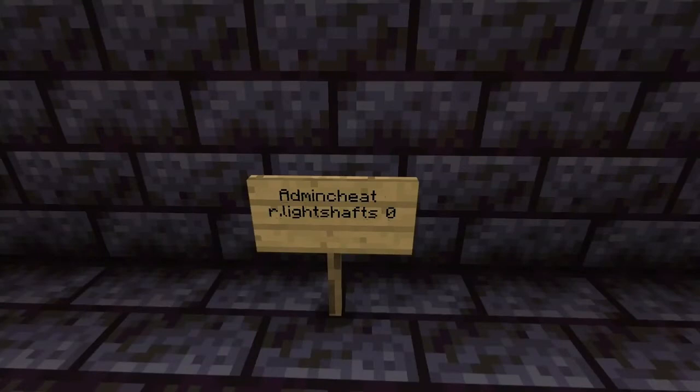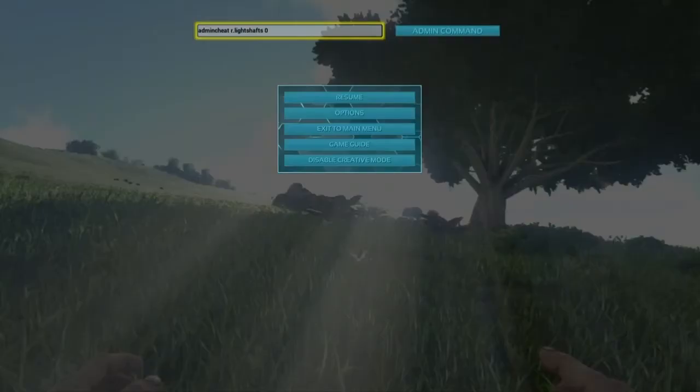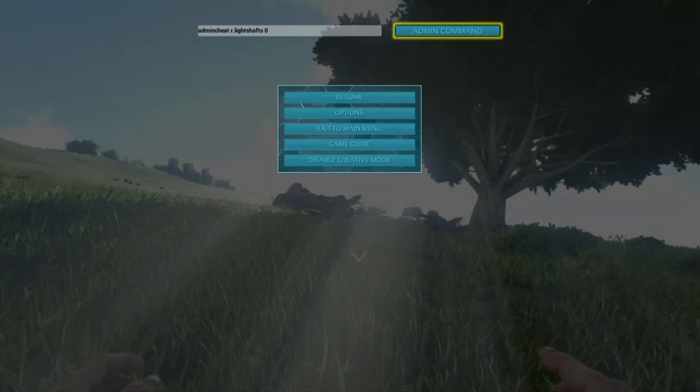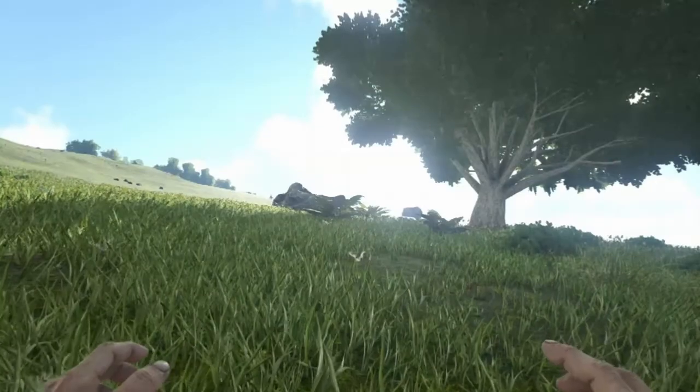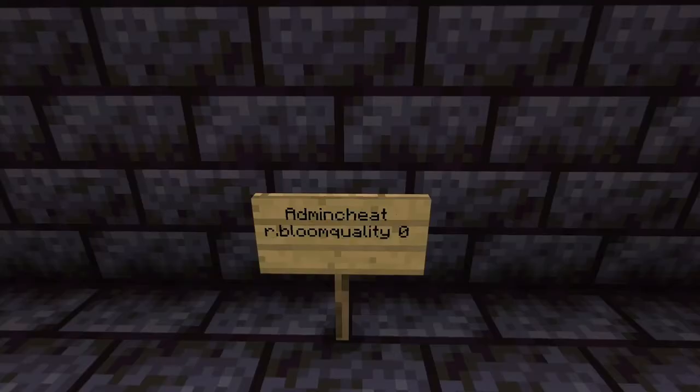Type admincheat r.lightshafts 0. Next command, type admincheat r.bloom quality 0.